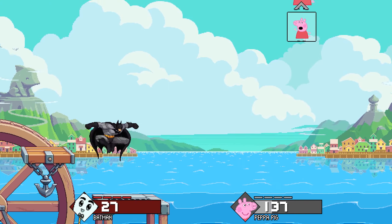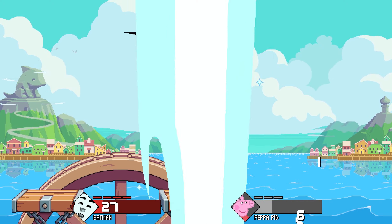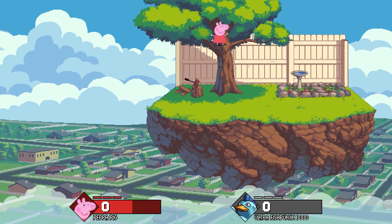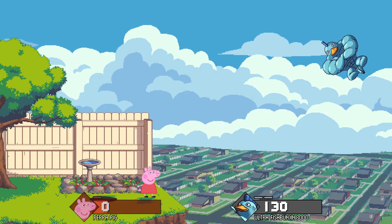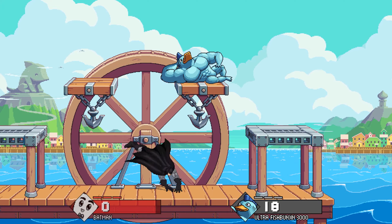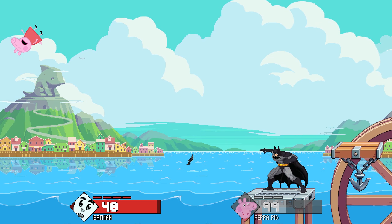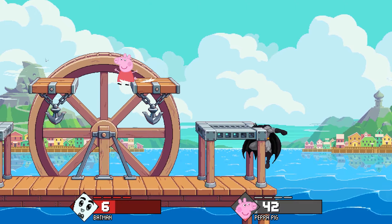Here we have Batman fighting Peppa Pig, two creations by StrikeJP. StrikeJP's inspiration for Peppa came due to his daughter's obsession with everything Peppa Pig — he thought it would be fun to make her so that his daughter could have Peppa to move around with on a controller. Peppa actually turned out to be a pretty fun zoner character and a fun meme pick. Peppa also slowed down Strike's Batman project, which was originally planned to be made first. Batman is a strong fighter that comes with all his fun gadgets like a gliding cape, batarang, and grapple hook.